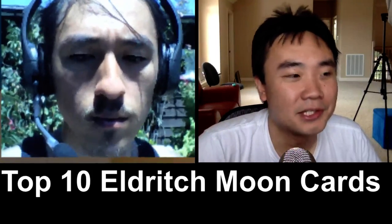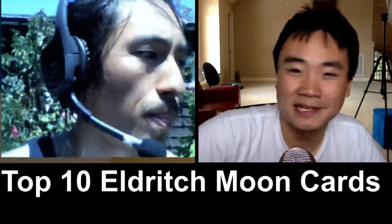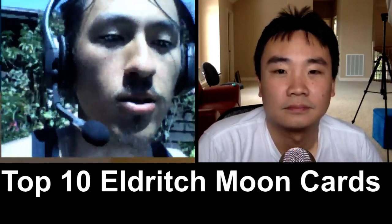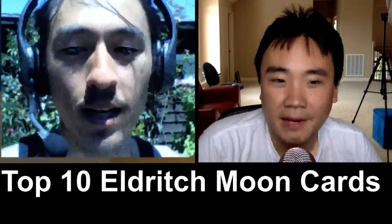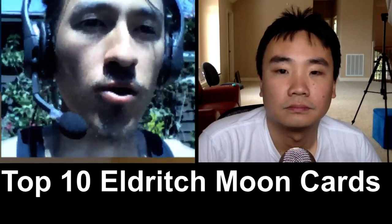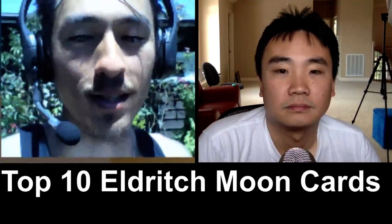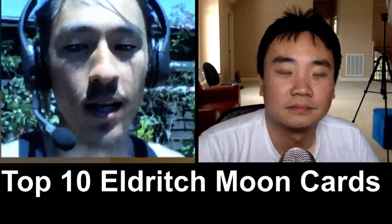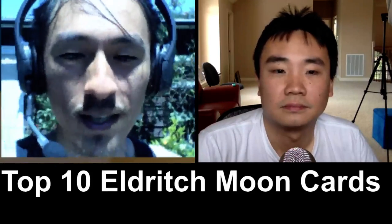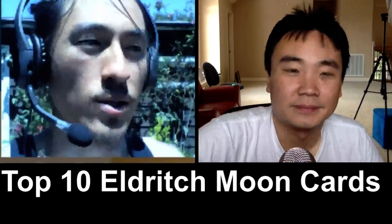I would have imagined Tamiyo would be the most expensive card in the set, but she's not — there are two cards above her. I think her price will go even lower, and then way up later. She's not going to see a whole lot of Constructed play while Collected Company is in. Bant Collected Company is just too good — it's an instant, so it plays well against Deep Fiend and other cards. You might sideboard Tamiyo, but Collected Company is a way stronger four-drop. The next couple weeks from the Pro Tour, we might see no Tamiyo, and the price goes down — that might be a good time to buy.